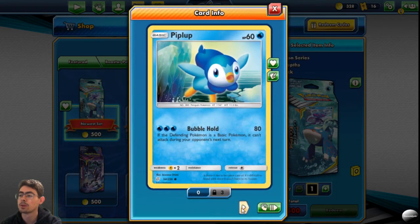It's actually running Piplup. Bubble Hold — the new basic Pokemon can't attack during your opponent's next turn. That is crazy good; it should knock out most basic Pokemon.